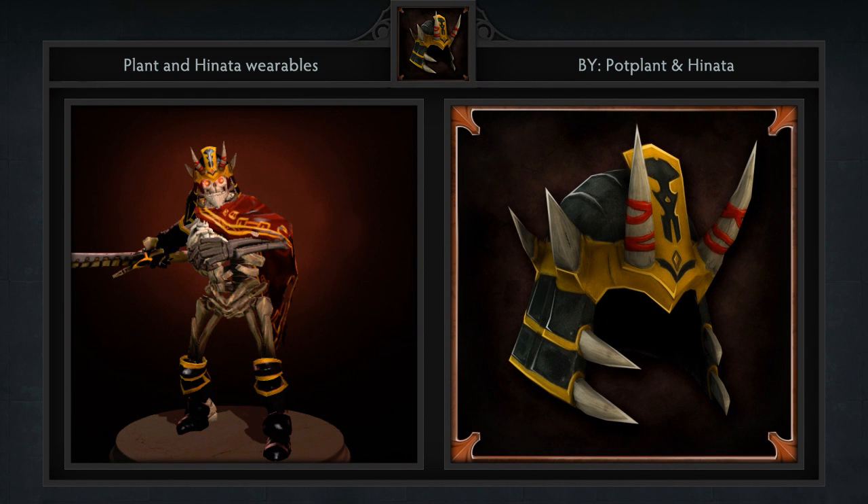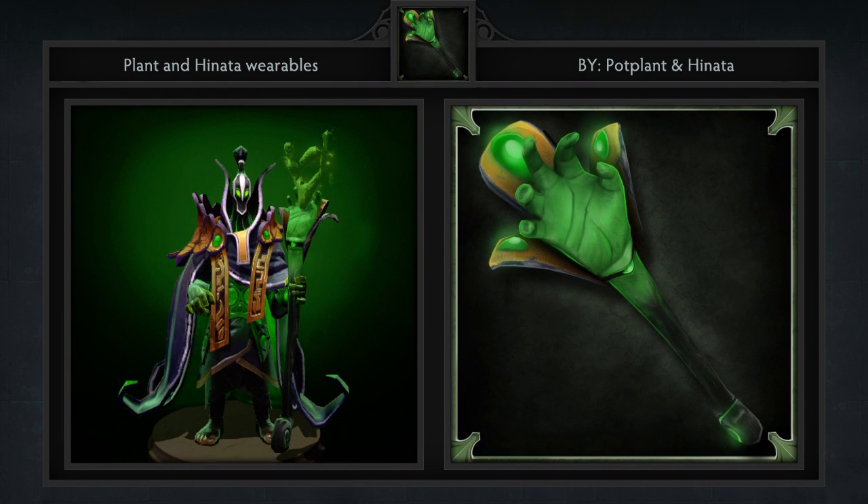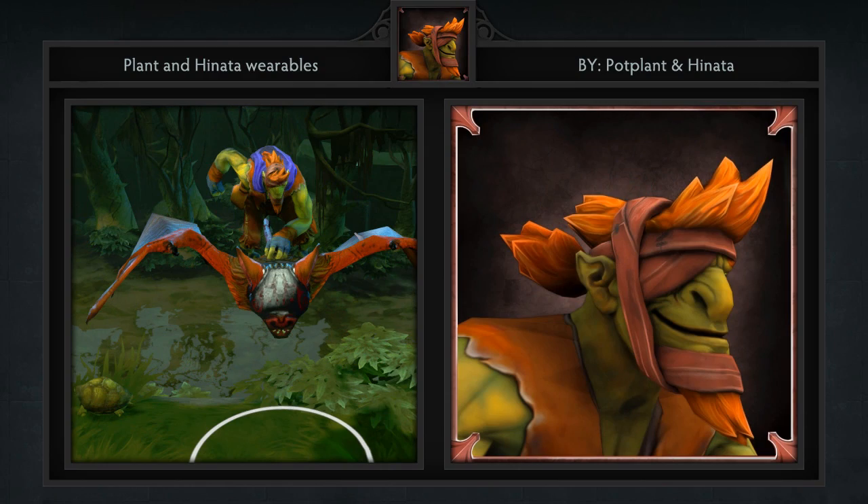The chest also includes a headpiece for Batrider. It's not often we see full chests in the workshop, and having one of this quality is even rarer. Although it's odd to have two items for Tusk, the amount of variety overall more than makes up for that.